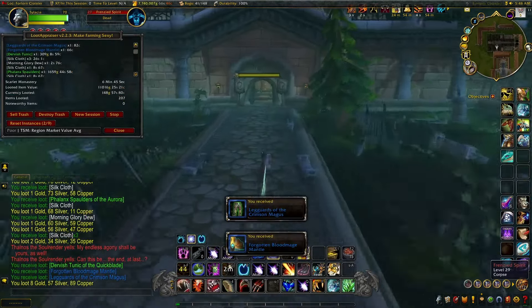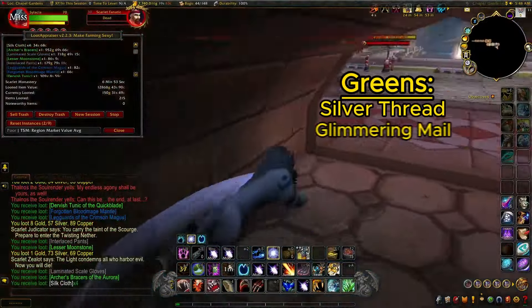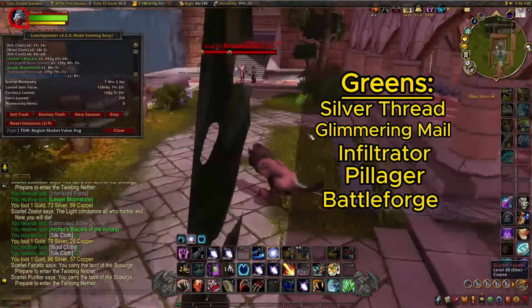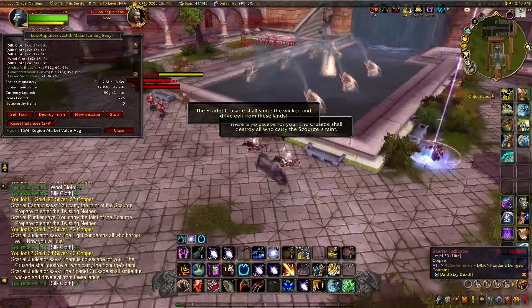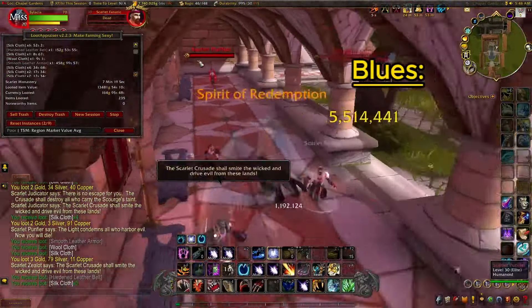The main green transmog sets we're looking for are the Silver Thread, the Glimmering Mail, the Infiltrator, the Pillager, the Battle Forge, and the Durable. As for the Scarlet Monastery zone drop blues, there's actually a lot of these — well over a dozen, but I'll go over some of the expensive ones.